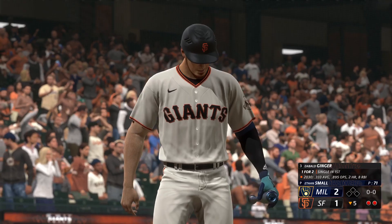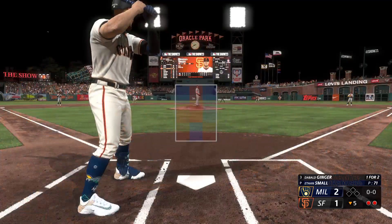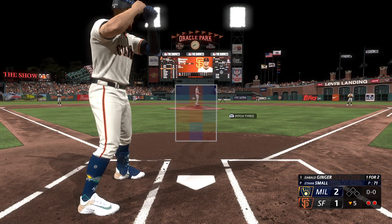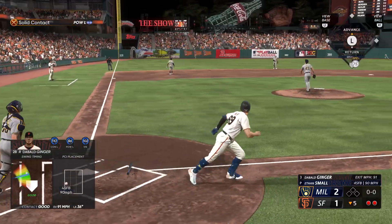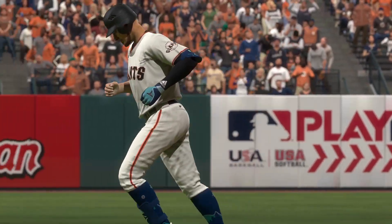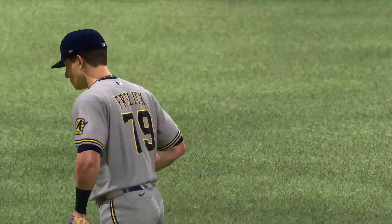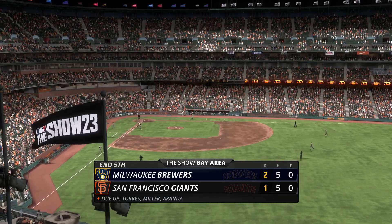We come back to the bottom of the fifth — it's a 2-1 ballgame, San Fran is on the board. Two outs, nobody on, I'm standing in one-for-two on the day. Ethan Small still on the mound for the Brewers. High fly drive to deep left field — looks like that's going to get caught just about on the warning track. I'm swinging at everything so far today, one pitch is all I've seen in every at-bat. One-for-three on the day, trailing the Brewers 2-1 after five innings.